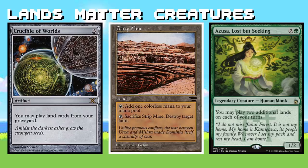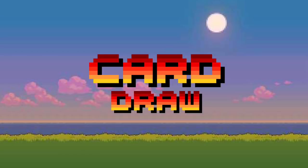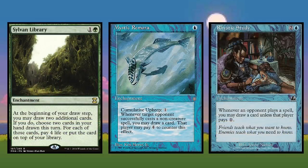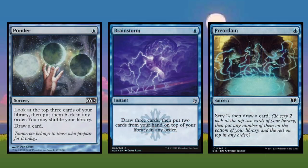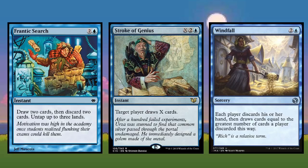I've included the three staples of card draw in blue and green: Sylvan Library, Mystic Remora, and Rhystic Study. I love drawing cards — not just one card here and there, I'm talking drawing all the cards all the time. I'm also a big fan of cantrip spells like Ponder, Brainstorm, and Preordain. There's never a time during a game where manipulating the top of your library and drawing a card or two is a bad thing.